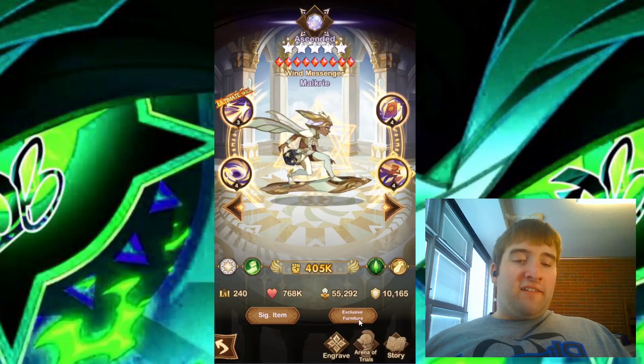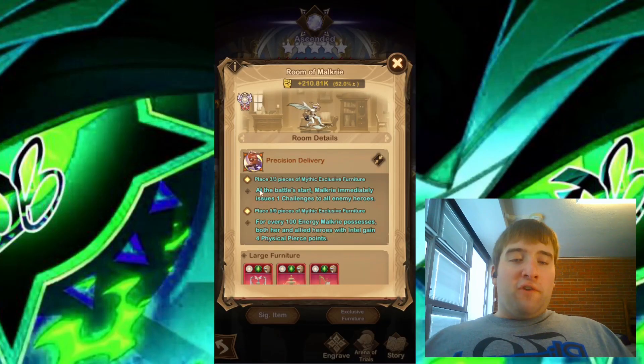And let's go ahead and look at the exclusive furniture. For the 3 of 3: at the battle's start, Malkyrie immediately issues one challenge to all enemy heroes, so every enemy will have a challenge right at the start, which sounds pretty good. For the 9 of 9: for every 100 energy Malkyrie possesses, both her and allied heroes with intel gain 4 physical pierce points. So even more buffs to both Malkyrie and the allied heroes — overall the furniture sounds pretty good.